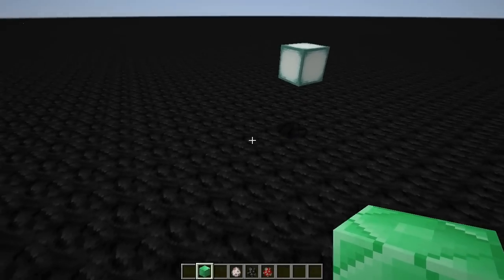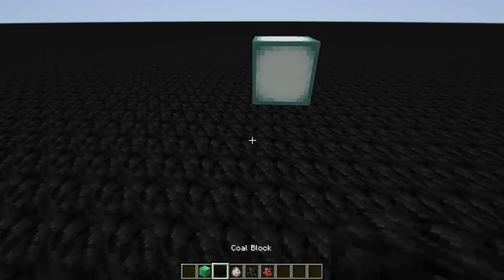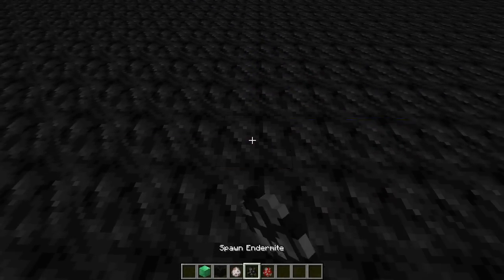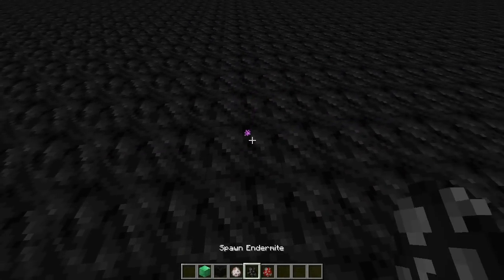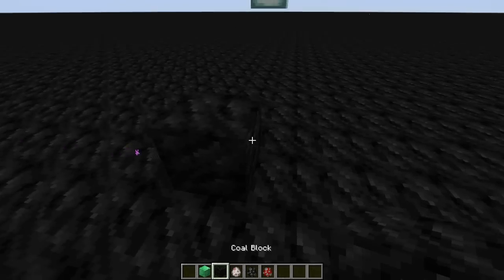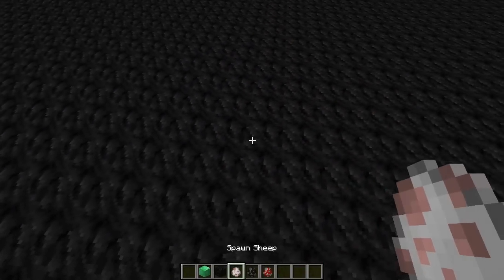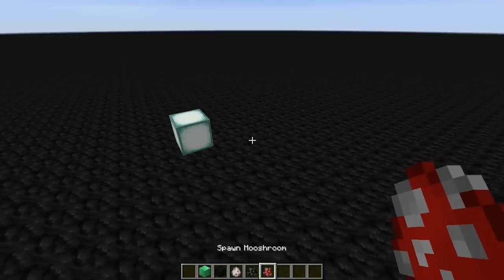You can download this from the description if you want to play with it yourself. It's a sheep egg to place tiles, an endermite egg to delete a tile, and you can clear all of the cells with a mooshroom egg. I went for white for a live cell, black for deleting, and red for delete everything.